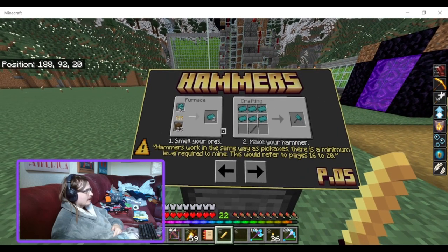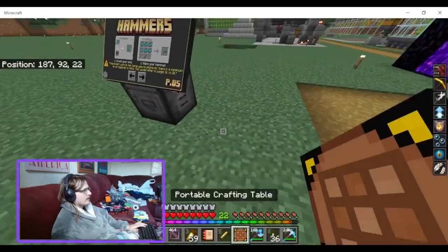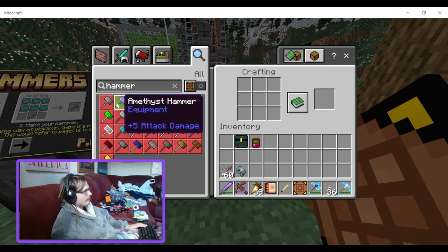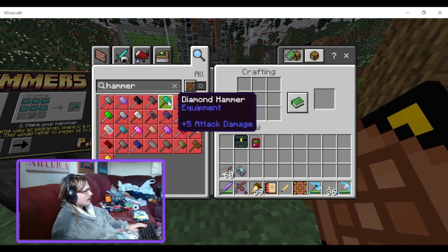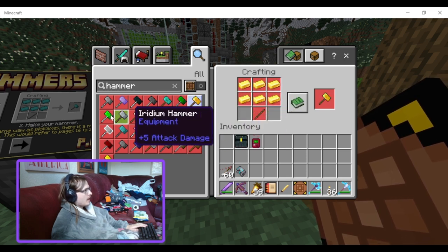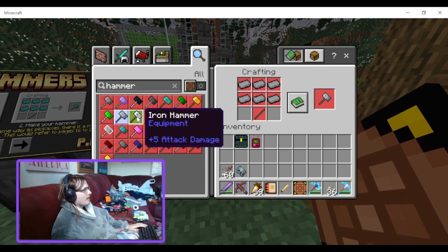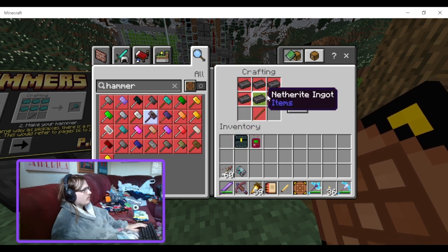Hammers — you smell it all, you get six of them. So if I get my portable crafting table and turn craftable off and search hammer, you've got all these hammers: aluminum, amethyst, black diamond hammer, black opal hammer, diamond hammer — that's just diamonds. You've got emerald hammer, emeralds, gold hammer. You've got green diamond hammer, iridium hammer, iron hammer, netherite hammer, obsidian hammer. Netherite hammer is super expensive though.